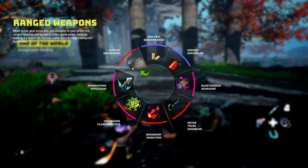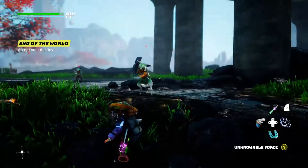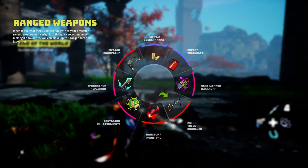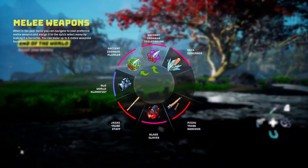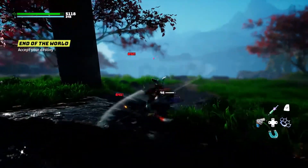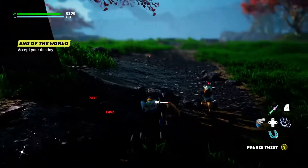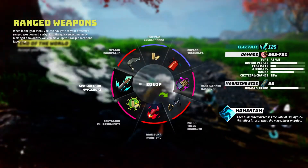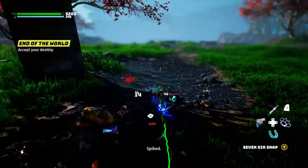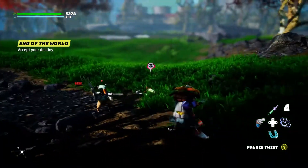The next one I'm gonna use is the Nitro-Track Rappler. Actually wait — this doesn't work, does it? No, that doesn't work, so that's not a weapon you want to use. Sorry about that. The Pichu Tribe Nunchuck — there you go. This one also doesn't do that much damage, so I'll put my regular weapon away. Just use the Nunchucks on him. There you go — he's dead.